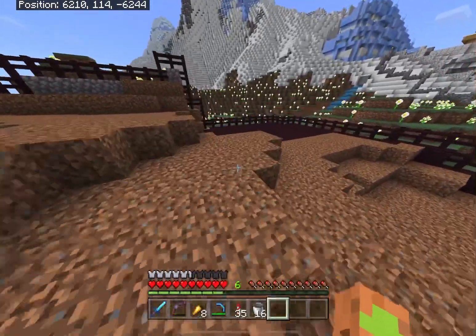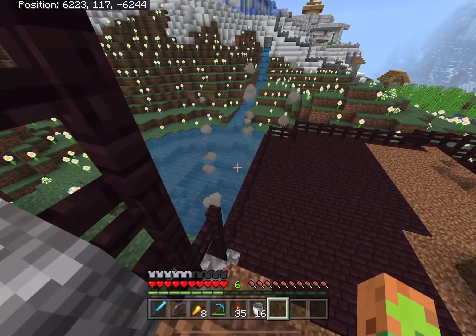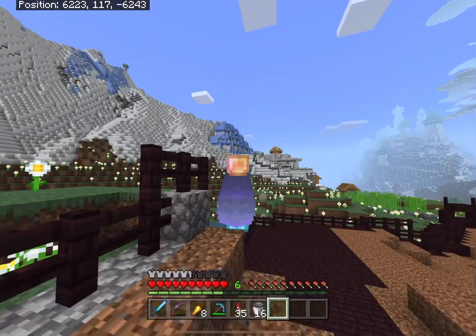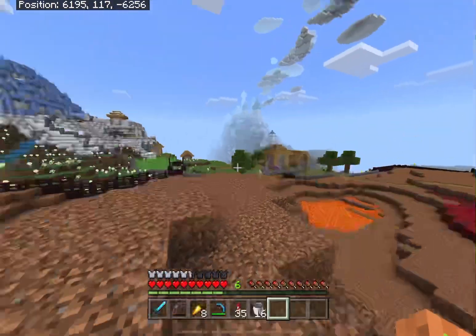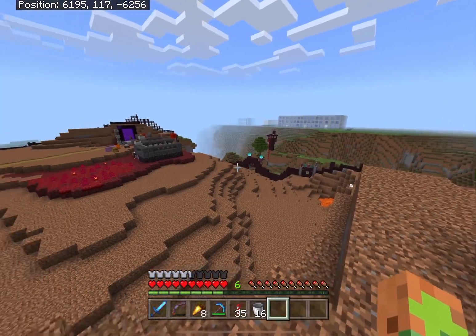Over here, where the Fire Nation meets the Water Tribe, we've got some hot springs. I've built this pier, or something — I'm not really sure what to call it — that I think would be perfect for a potion shop. The Firebenders can heat the water from the spring and brew up all sorts of stuff. But I'm kind of realizing, maybe I should have terraformed land before I put in the lava. Might have made it a little easier.